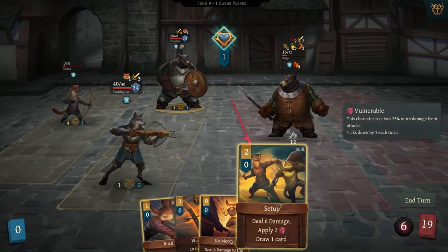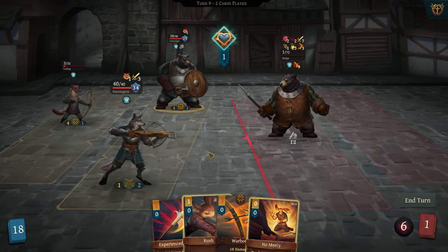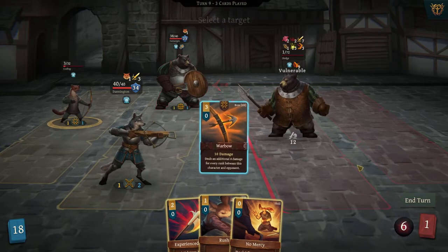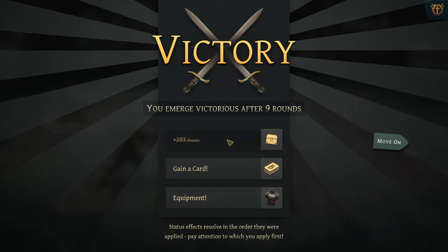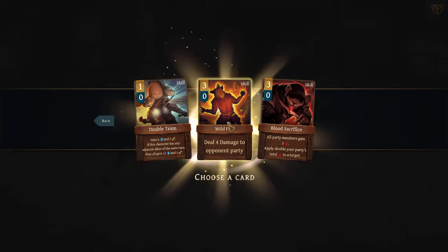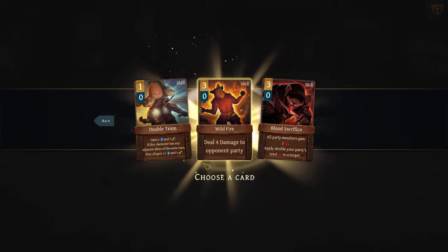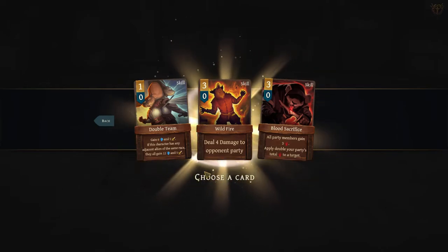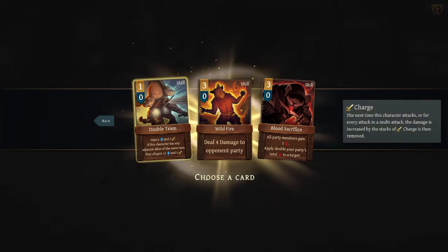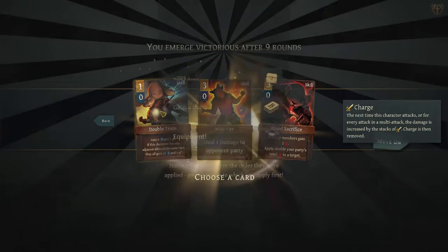I've got plenty of ways to screw this guy. You're almost dead — he doesn't have any counterattack now. Costling's going to shoot you with the bow just to finish you off, because you suck. Double Team, Wildfire: four damage to opponent party — I'm assuming that's everybody. All party members gain three bleed. Apply double your party's total bleed to a target — I don't really like either of these much. This card is okay: even played on just one character, it's six defense and one charge — better than a basic defense. I'll take it. Equipment options.